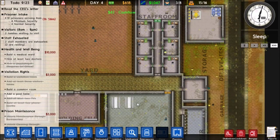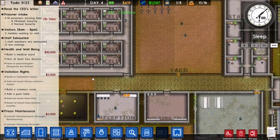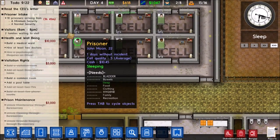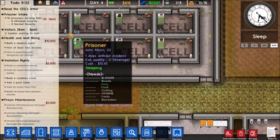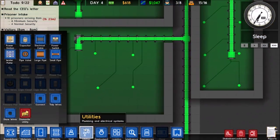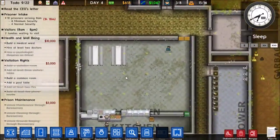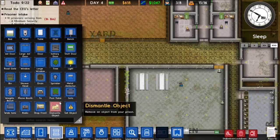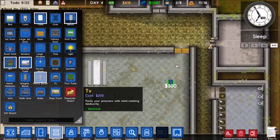Here we are in the morning — our prisoners are just about to start their day, all sleeping nicely. They do need hygiene and family. We have the visitation area now so they can use that, and we have a bunch of phone booths set up around the area as well.